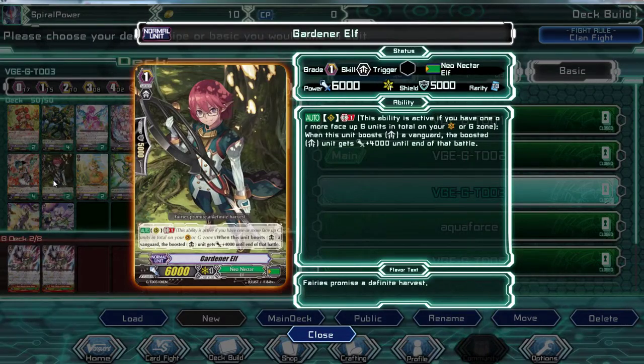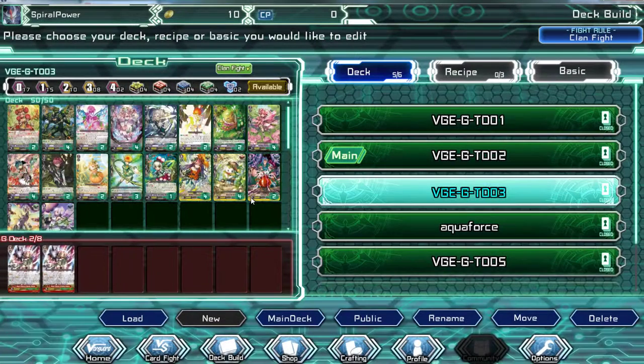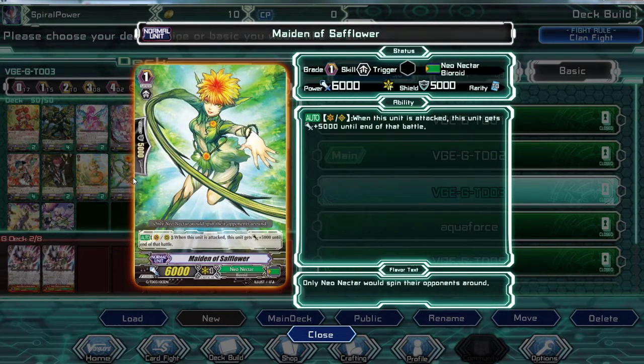When this unit attacks a Vanguard, this unit gets plus 4000 for just one Generation Break. And how about this card — when this unit is attacked, this unit gets plus 5000.